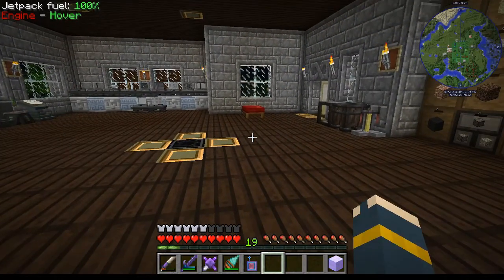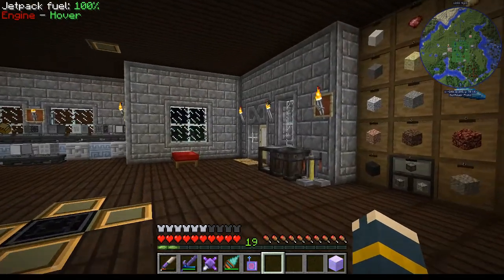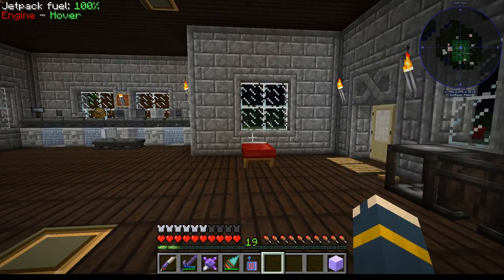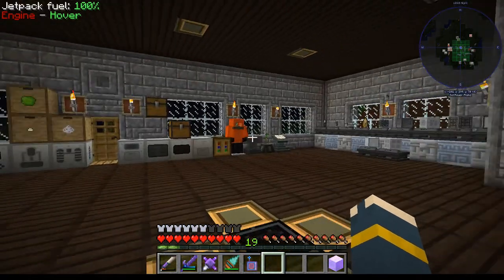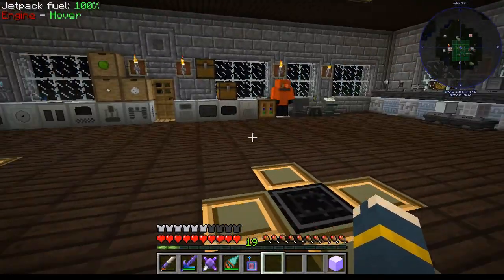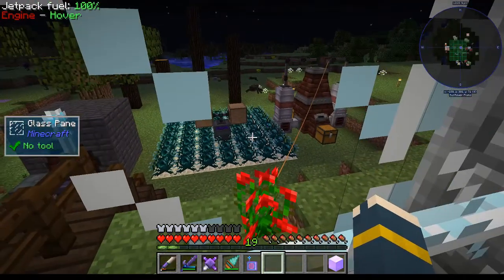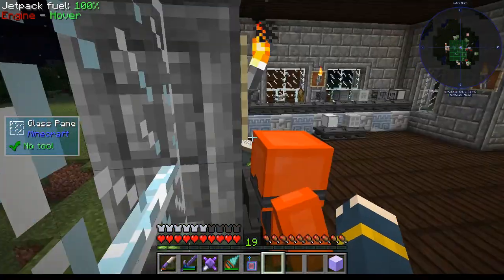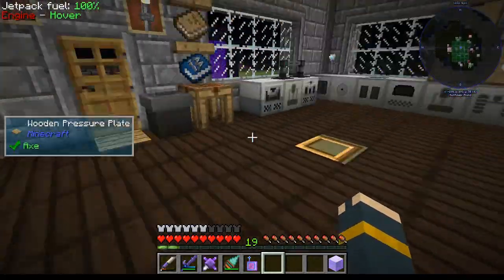I want to set up the mob spawner - it'll have an enderman spawner, a blaze spawner, and cursed earth for all the other kinds of mobs. Eventually I'm also going to want a wither skeleton spawner in there, because that will give us the wither skeleton skulls we need to automate the wither, which we'll have to do before we get into draconic evolution. Also, doing a mob spawner will start netting me enough enderpearls that I can change that over into a tree farm to help my forestry farm keep up with the demands of my advanced generator.